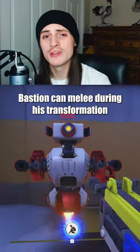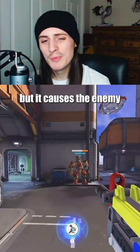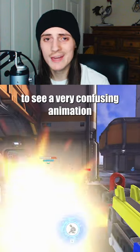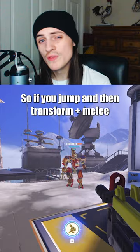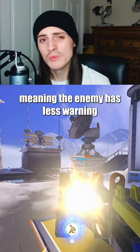Reconfigure Melee: Bastion can melee during his transformation. Not only does this deal damage and not slow his time to fire at all, but it causes the enemy to see a very confusing animation. This animation changes based on your movement though, so if you jump and then transform melee, your tank form shows later, meaning the enemy has less warning to go hide.